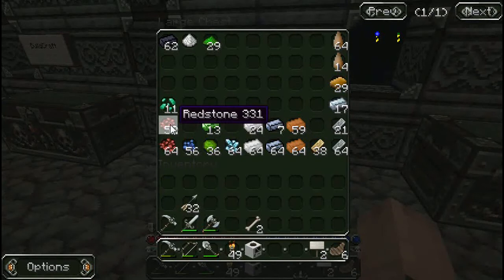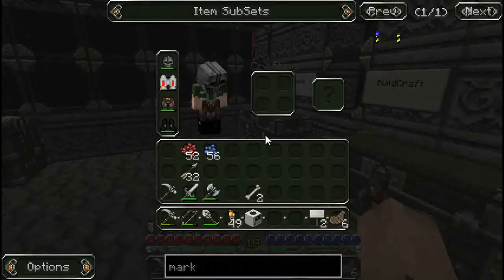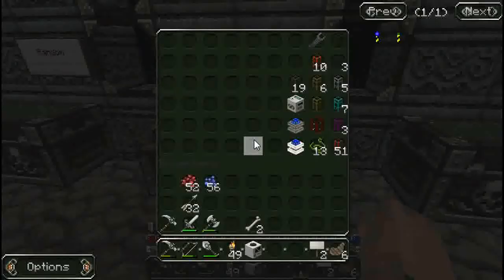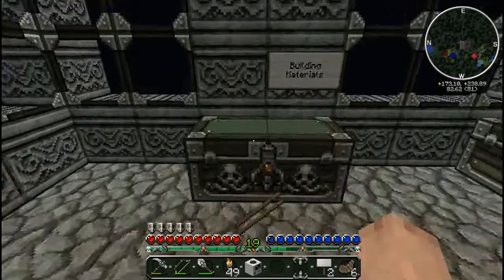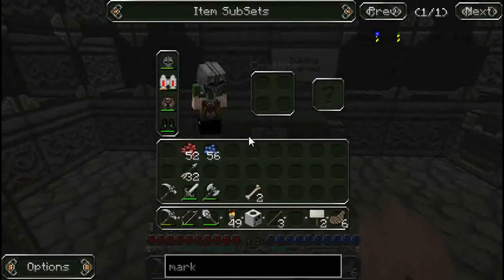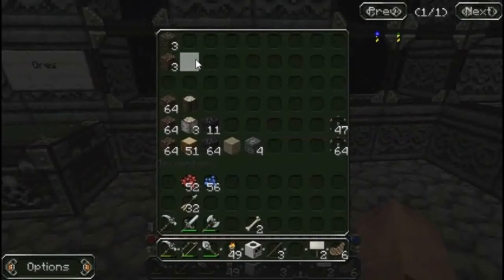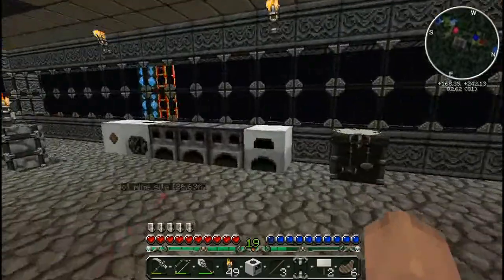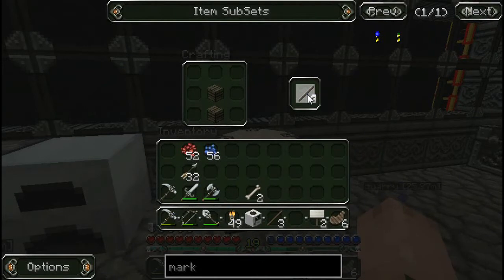The landmark recipe is redstone and lapis lazuli. I don't think I have enough redstone so I'm going to make some. I also need sticks — where do I even have sticks? There they are. I need four of them — I only have three. That means I need more wood to make sticks, and then I need redstone torches. There we go, that should be enough.